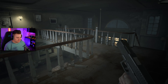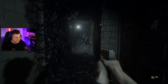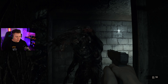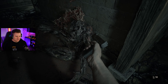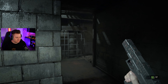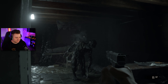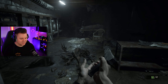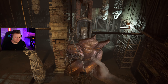Afterward, we easily find two of the keys we need, but the third one is likely down in the basement. The game just got real out of nowhere — we now have official zombies, and they're fast. After fighting off some more zombies, we finally find our last key, as well as another boss fight.